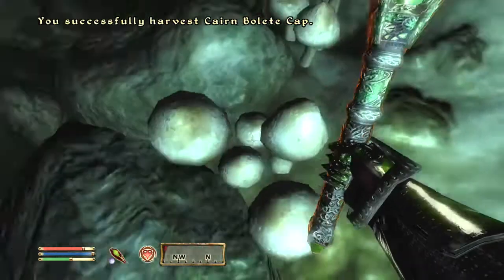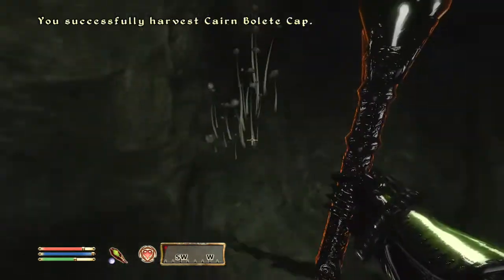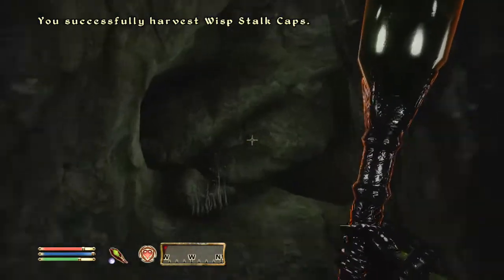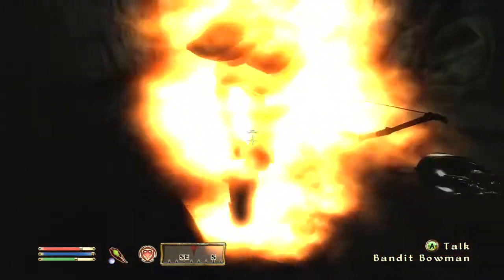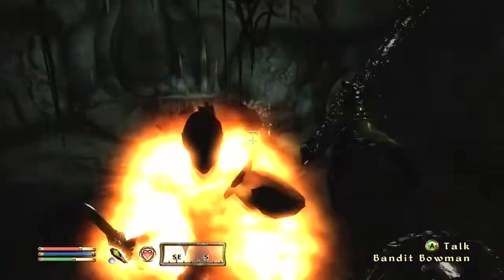For your skills, you're going to have Sneak, Speechcraft, and Security — those are all kind of related to stealing things. Then Light Armor, Illusion, Blade, and Restoration. The first set of skills is pretty simple: Sneak, Speechcraft, and Security are all related to stealing things.